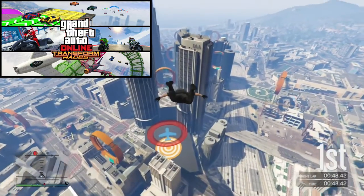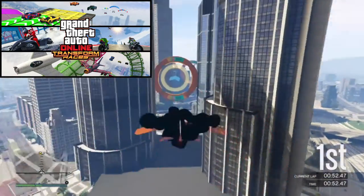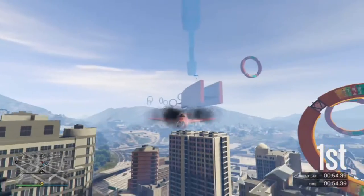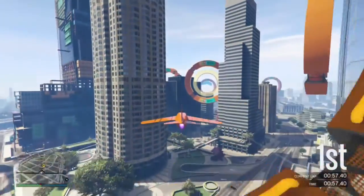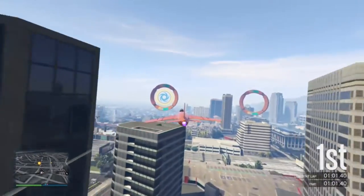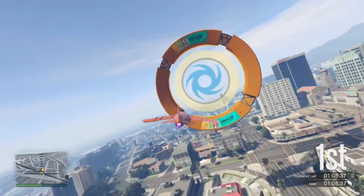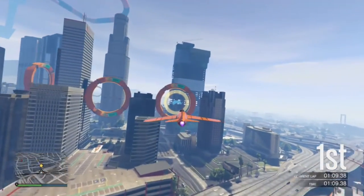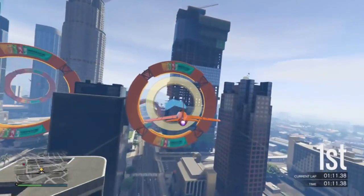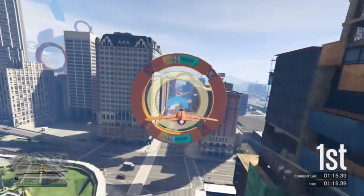The free mode events I'll be covering tomorrow include the premium race being Taken Off, which is locked to supercars — a figure of eight around the LSIA, being Los Santos Airport. The Time Trial is Coast to Coast, which has a very difficult waypoint route but a very simple alternate route, which I will explain in the video tomorrow.